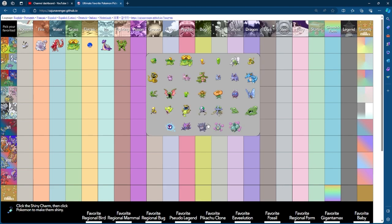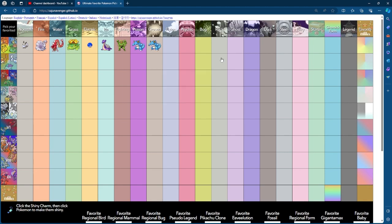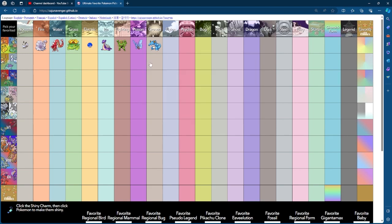Fighting goes to Machamp. Not many good Generation 1 fighting-type shinies — they're all green. So I'm going to put a green filter all over the fighting-type section, and now they're all green. Poison goes to Nidoking, and then I'm going to choose Venomoth for Poison. Both blue, and both blues I like, so of course I'll like them.